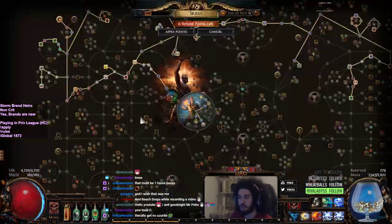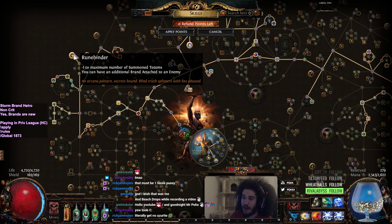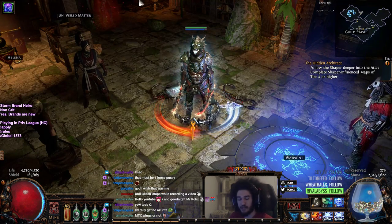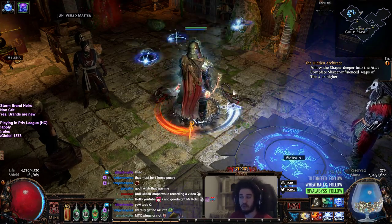The easiest way to explain how brands work is they are kind of like traps, except instead of needing a ton of trigger range to go off, they attach to their target. There are two types of brands.